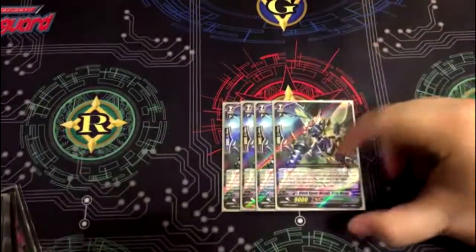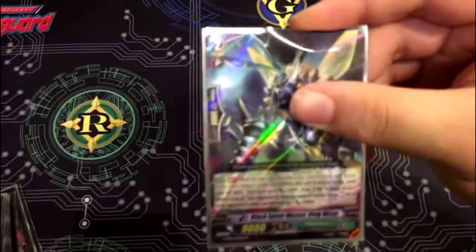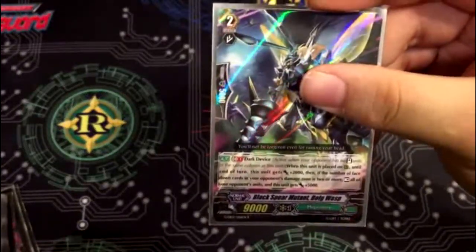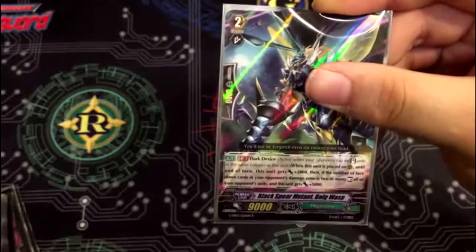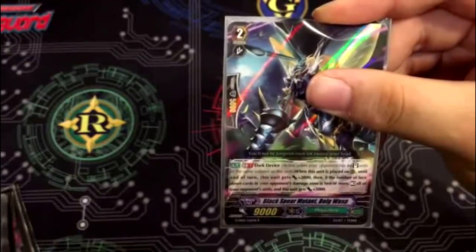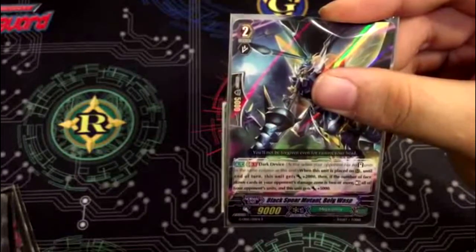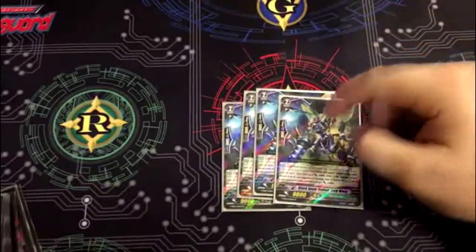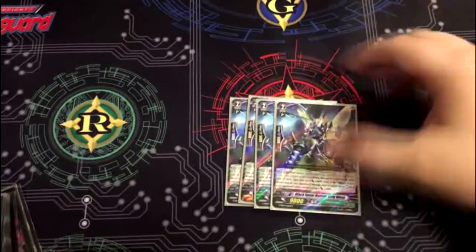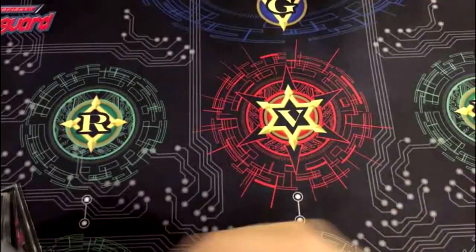Four Bulg Wasp. His skill: GB1, Dark Device. When he's placed on rearguard until end of turn, he gets plus 2,000. Then if the number of face-down cards in your opponent's damage zone is two or more, rest all of your opponent's units and he gets plus 5,000. All these new cards can just hit for big numbers. He rests everything, and yeah — good stuff.